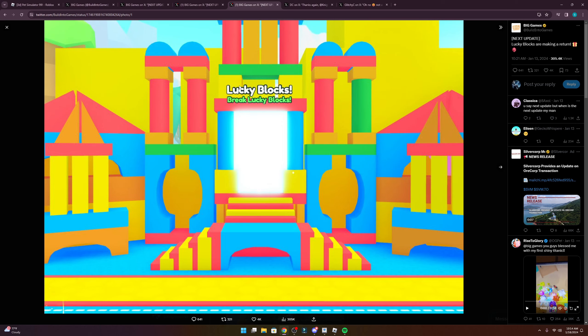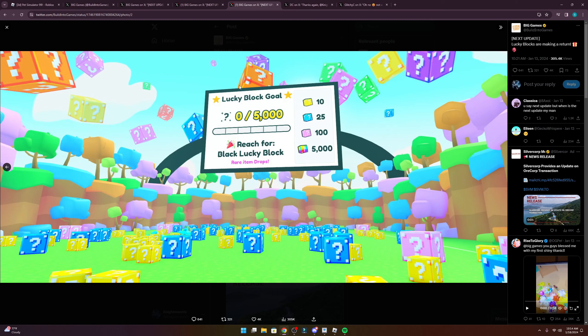Next up we have the lucky blocks update coming out as well as a lucky block area, sort of the same as PSX. I do wonder how it's going to work this time around — hopefully it's a small area that we can all farm together. In PSX we could send single pets at a time, but in PetSim 99 we don't have the ability to send single pets, so I wonder how this new area will work and what the new huge for this area will be. Leave your comments below as to what you think the new huges will be.